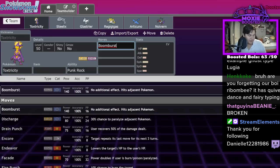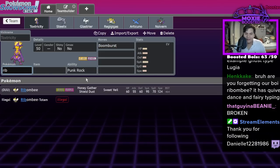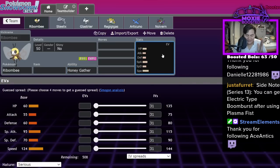Are you forgetting about Ribombee? It has Quiver Dance and Fairy typing. Okay, but Ribombee does not have good stats and it doesn't have an amazing ability. I get Sweet Veil's really good, but it doesn't have Ice Scales. Ice Scales is a busted ability.